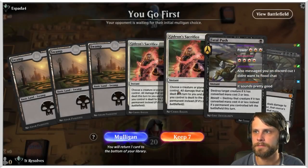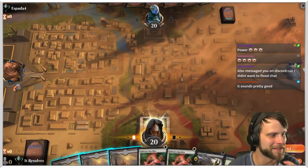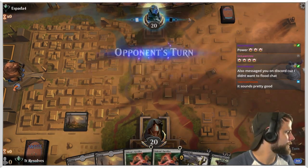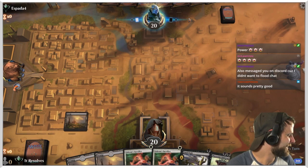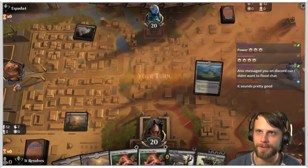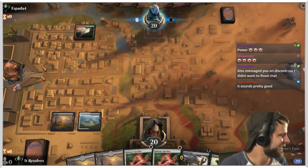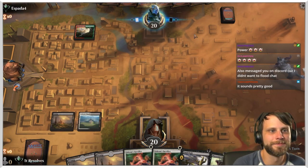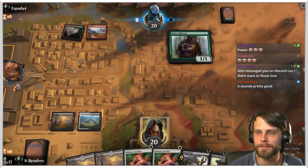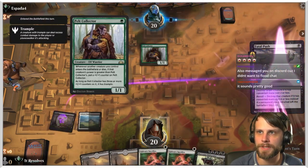What a hand — screw it, we're gonna try. There's no reason this should ever work but we're gonna try it. Fatal Push is something. This can only go well — this was a bad keep, 100%. I'm gonna go ahead and Fatal Push this before it gets out of hand.